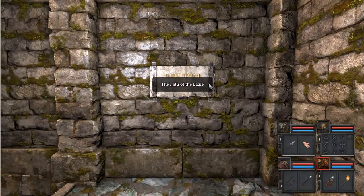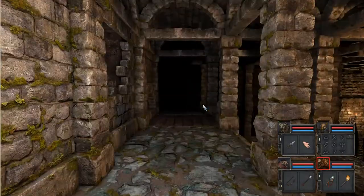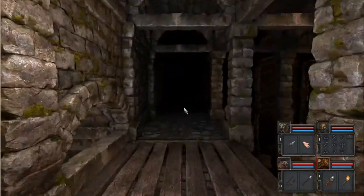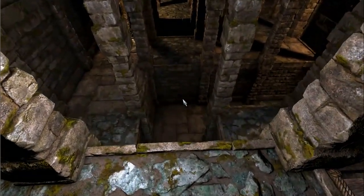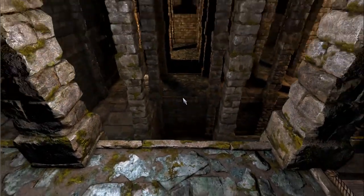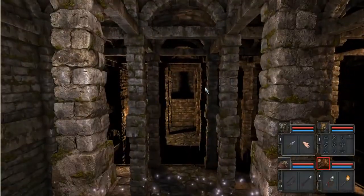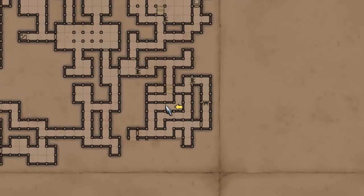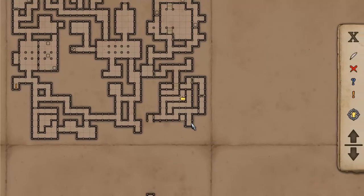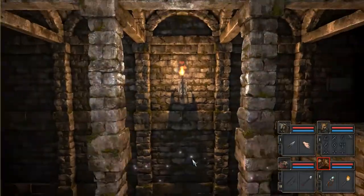As you can see, we have a sign here which says the Path of the Eagle. We need to somehow get across to the other side. The way we do it is by following the path that is the furthest down to the floor. So we need to choose the path just along here. As you can see if we have a look at the map, we're following this path along here all the way to the end, and that's basically how we do it.